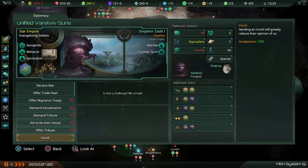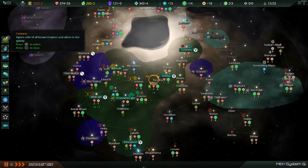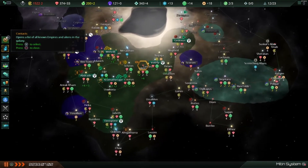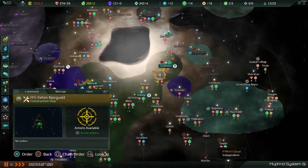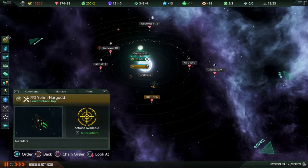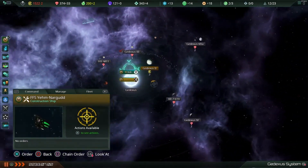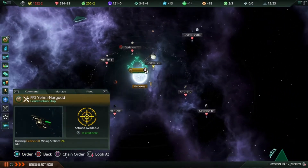Sending an insult would greatly reduce their opinion of us — they're already hostile to us. Maybe I should insult them, but I'm not going to do it just yet. The construction ship is idle. Look at all these minerals in this system — oh yeah, let's build a mining station here.